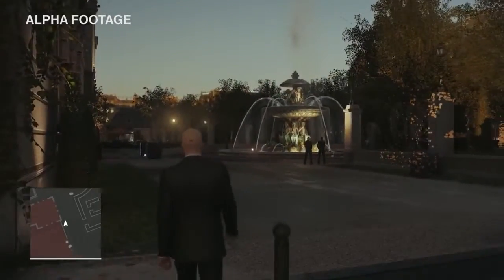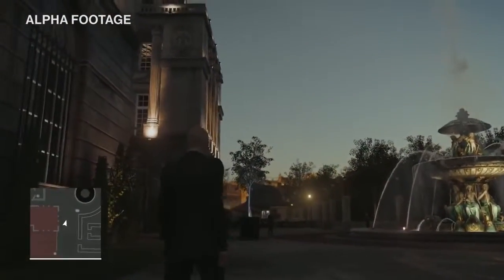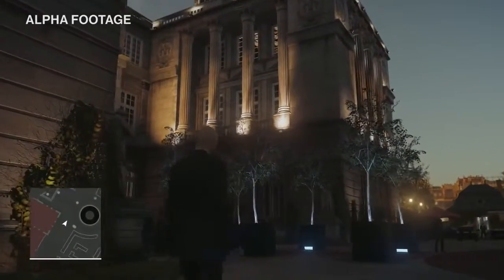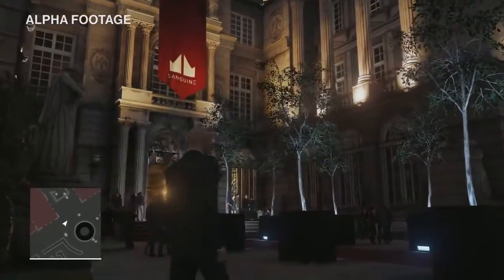You can also climb up drainpipes or go down into the basement. In design terms, we imagine the palace like a Swiss cheese — it's full of holes for you to climb through and explore, with no real dead ends wherever you choose to go. But as we've got an invitation, we can just walk straight in through the front door.